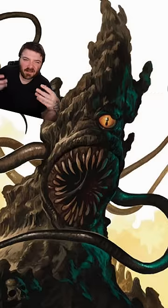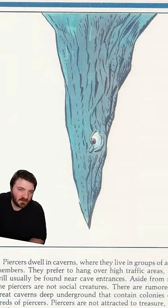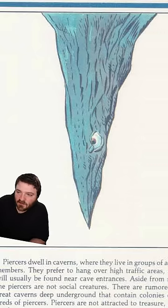You'll mostly find ropers in the underdark alongside another creature called piercers. These things are roper larvae and they don't have their tendrils yet, so they wait on ceilings for creatures to walk by, at which point they drop down on them.